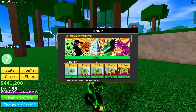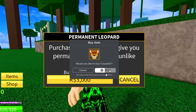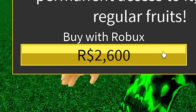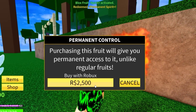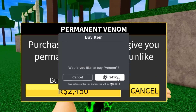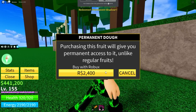Let's start buying! Here we go - dragon, wait this is leopard... leopard, dragon, spirit - spirit fruit is 2,500, getting cheaper! All right, control fruit, venom - I can't wait to use venom, it's such a good fruit - shadow fruit, dough fruit.